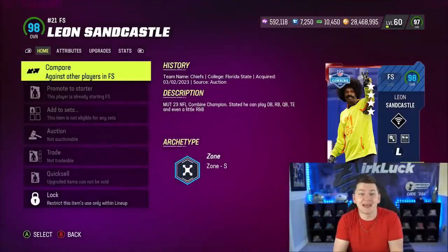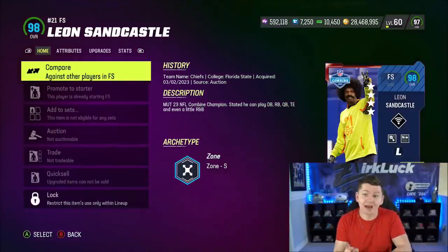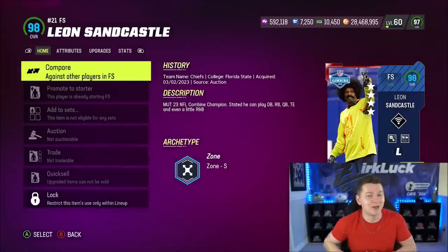We've got a pretty big gameplay today. We have Leon Sandcastle, who I just had to pick up for the team, but I also spent almost 2 million coins to get CJ2K for this gameplay, Julio, and Bryce Young.